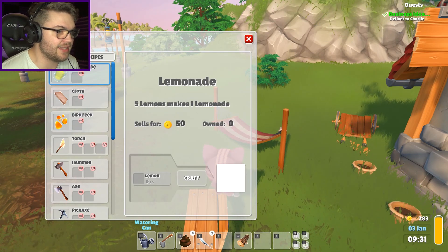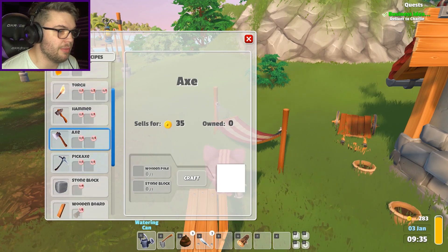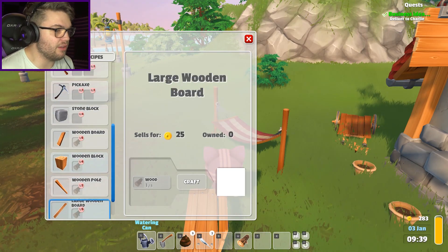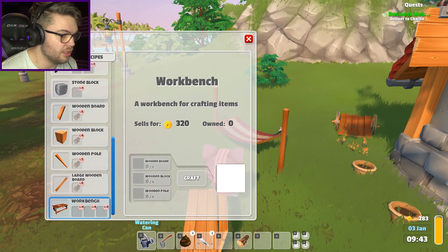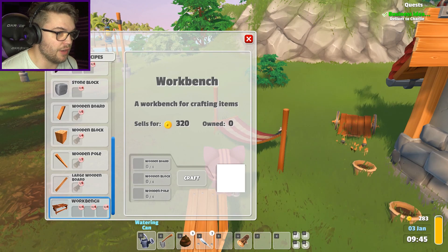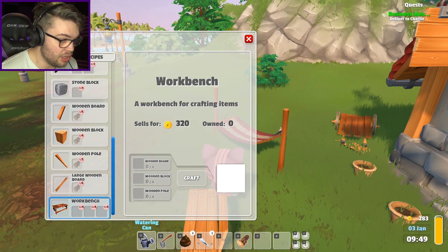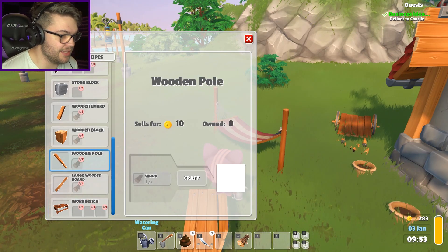Five lemons make one lemonade, sell for 50 dollars - it gives me the values, that's freaking awesome, that's so much more handy! Okay this is my new thing. So maybe if I get wooden boards and large wooden boards, all this kind of stuff I can start building. A workbench for crafting items - okay, that's gonna be my main goal. I need four wooden poles, four wooden blocks, and a wooden board - that's a lot of wood.